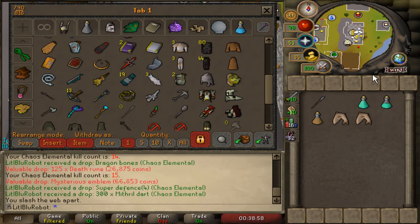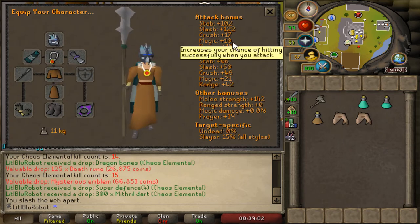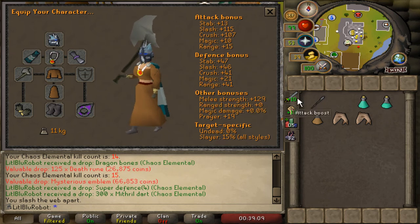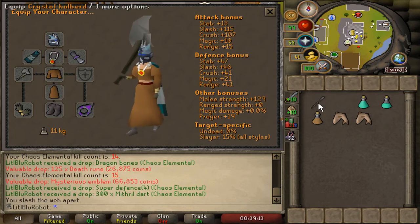I just remembered that the crystal halberd actually has even better stats than the dragon axe - it has 122 slash and 142, instead of 150 and 129. This is with the rest of my gear as well, but it's still better.